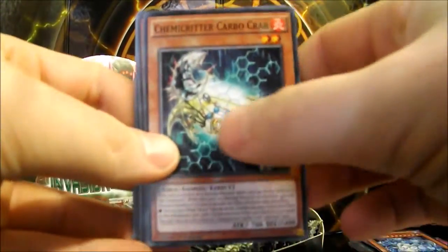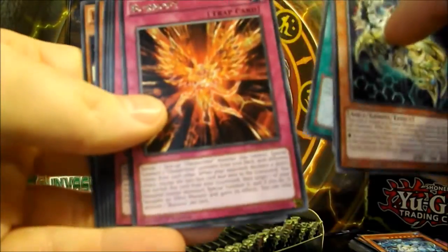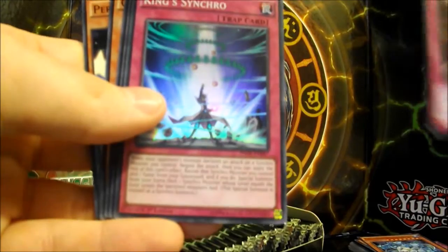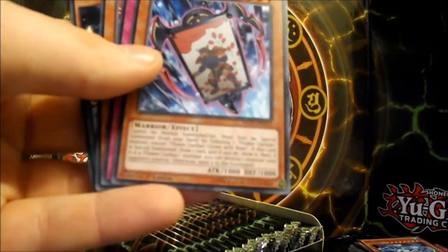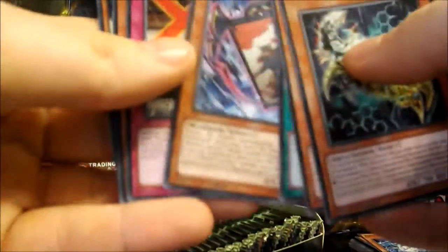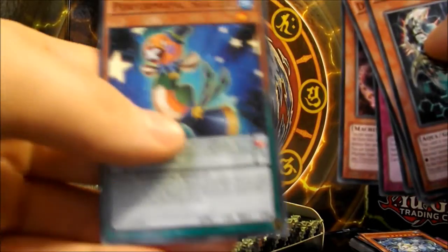We have Chemi Critter Carbo Crap, Doki Doki, Quarantine. Burnout for our Rare. And King Synchro for our Super. We have Flower Cardian Clover with Boar, Fraud Freeze, Crystron Rosenix, and Performal Power Sealeal.